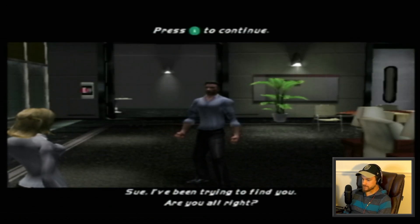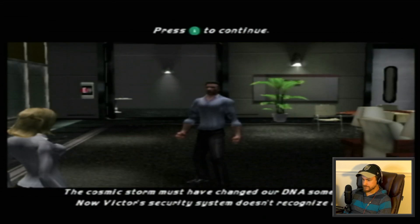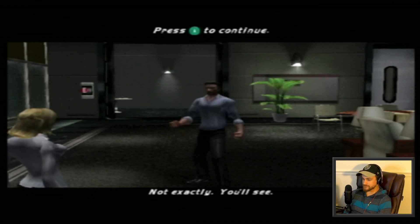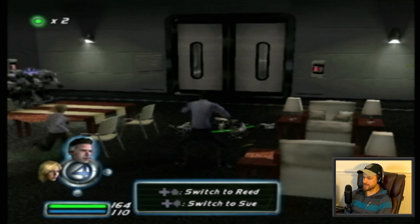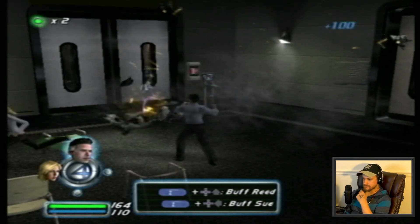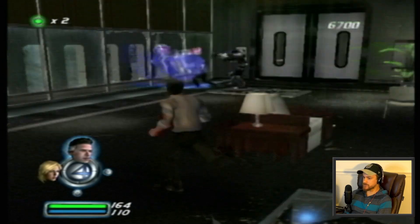Sue, I've been trying to find you — are you alright? I'm fine, except I'm turning invisible. What's happening to me? The cosmic storm must have changed our DNA somehow. Now Victor's security system doesn't recognize us. Are you turning invisible too? Something like that. You'll see. Alright, so now I can shift between people, right? Let's talk about how actually OP Sue Storm actually is when you think about it.